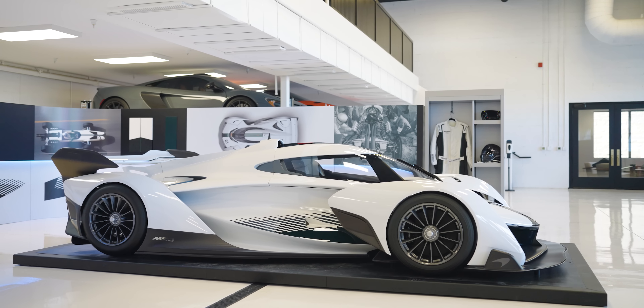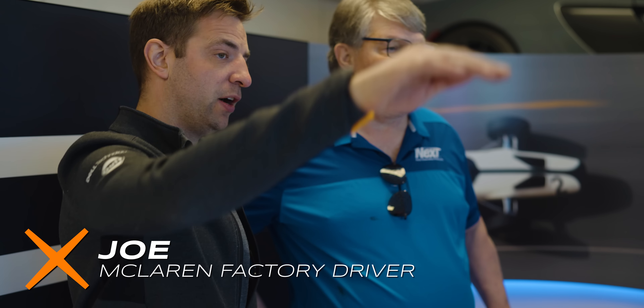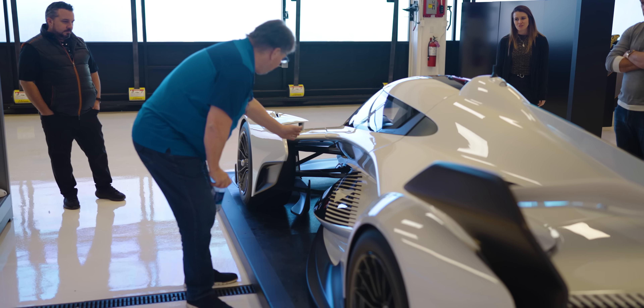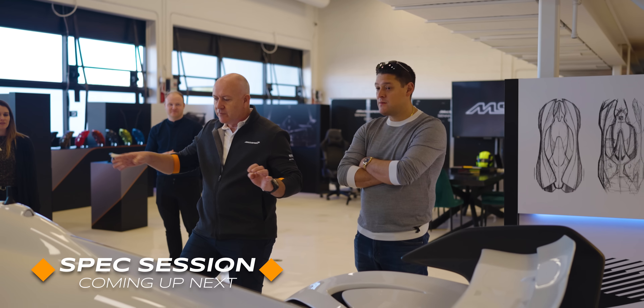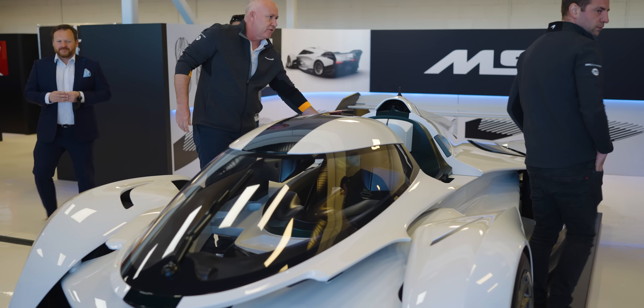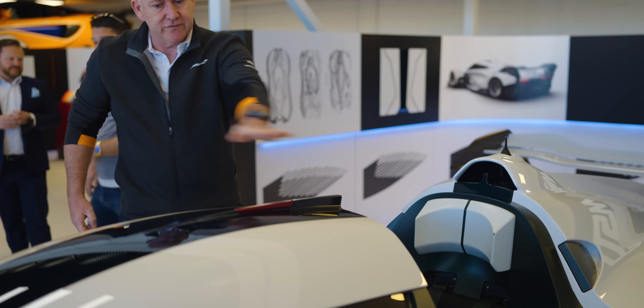Every time I see this car I think this is just absolutely the statement that we wanted to make for McLaren as a brand — it's just incredible. The whole canopy will move forward on rails so you can just get in by the top and then it comes closed. You've got a handle on the side — you flip the handle, the thing pops up and then it slides forward like a fighter jet.